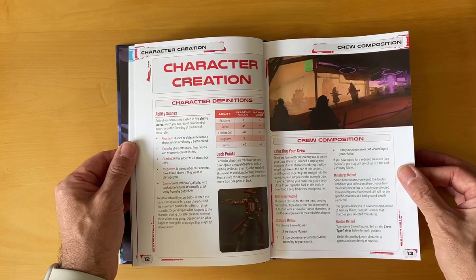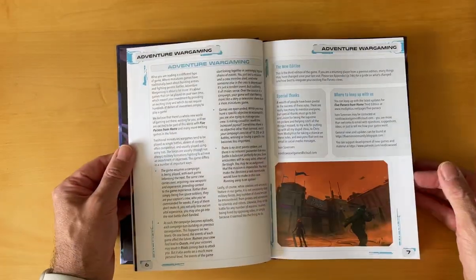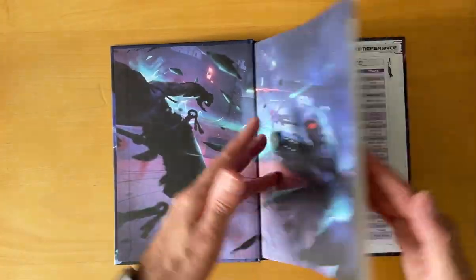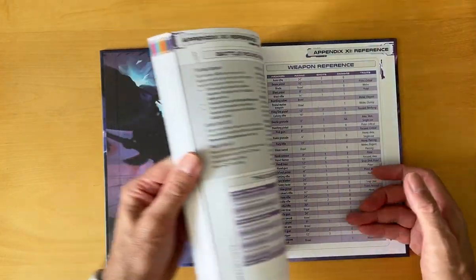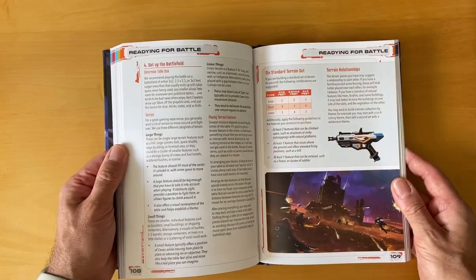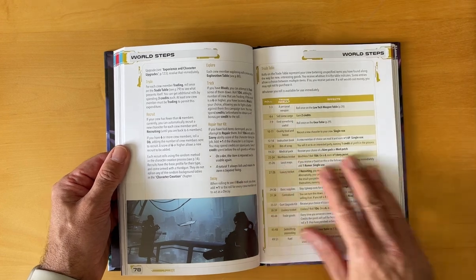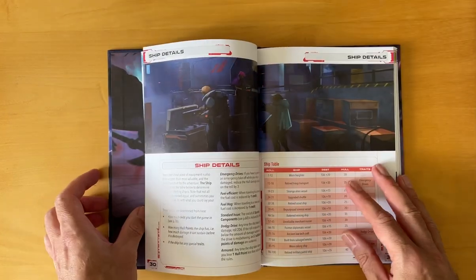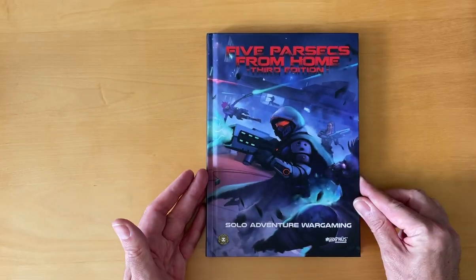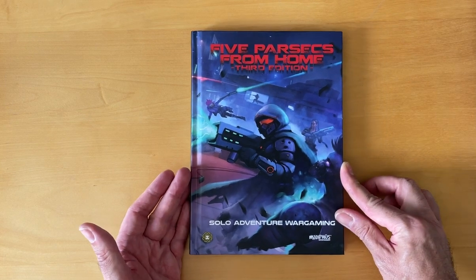There's crew composition, character creation, and conventions of the game. This is a nice little guide and I'm looking forward to putting a crew together — maybe I'll do a playthrough at some point. I'm really impressed so far. This is Five Parsecs from Home, Third Edition, new and fresh on the shelves — check it out.